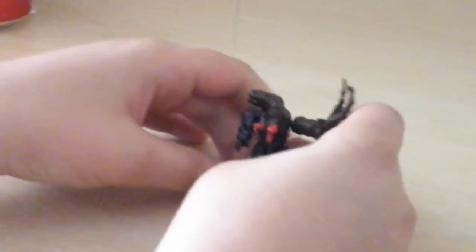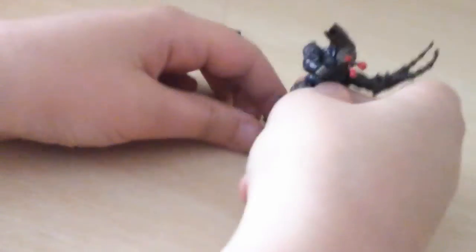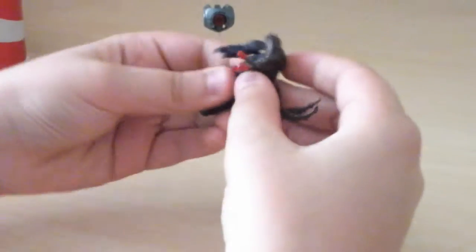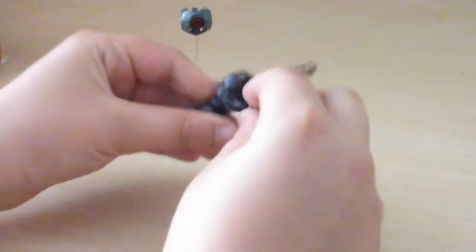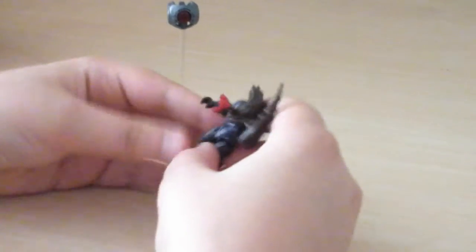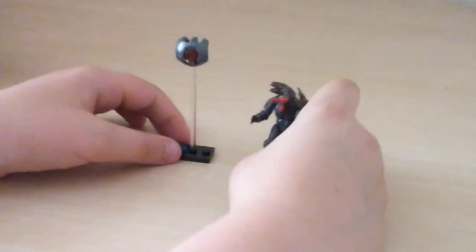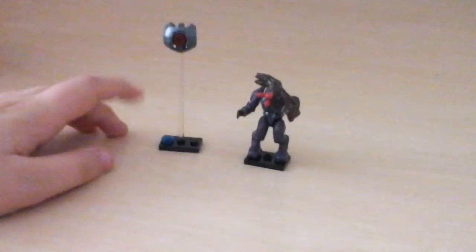You've got a nice arm with normal articulation, same with the legs. These are the older articulated figures — they have wrist, waist, arm, and shoulder articulation with normal arms. This one doesn't really have head articulation. I like these two figures — they're nice, and I like the fact that the forge ball comes with them.